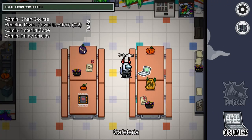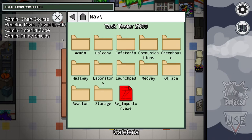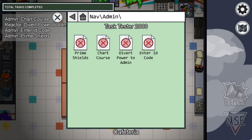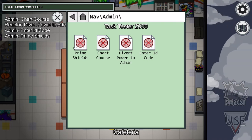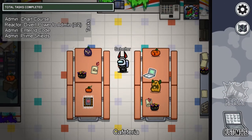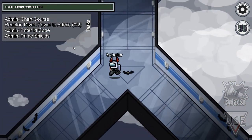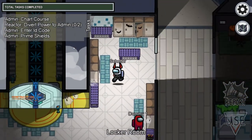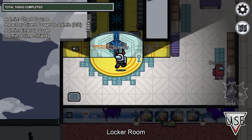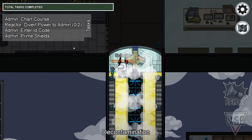Hello everybody, welcome to the Among Us Tutorial. This is the Mira HQ map and we are going to do the admin quests. There are 4 quests as you can see: Prime Shields, Chart Cores, Divert Power to the Administration, and Enter the ID Code. After we finish those quests, I'm going to show you where the vent locations take you and what you can sabotage in this map as the Imposter. The rest is the same as in the Skeld map.